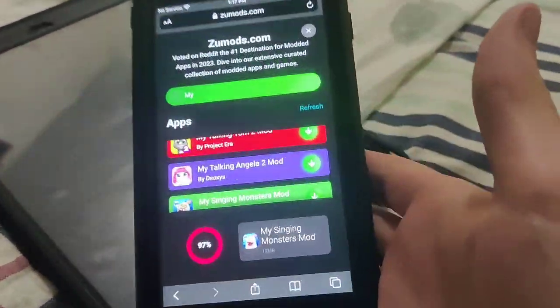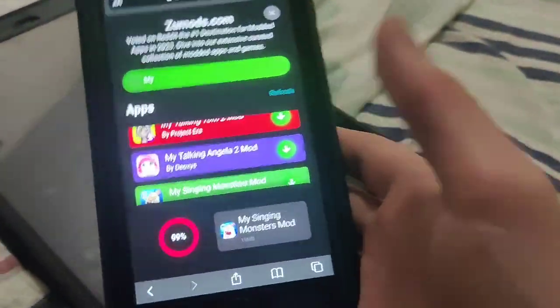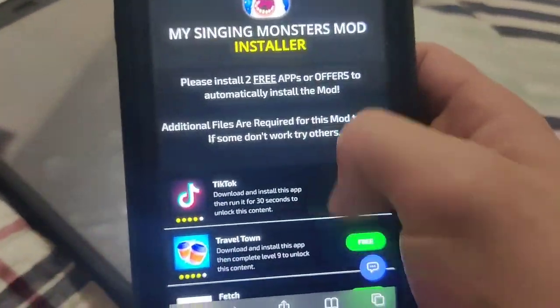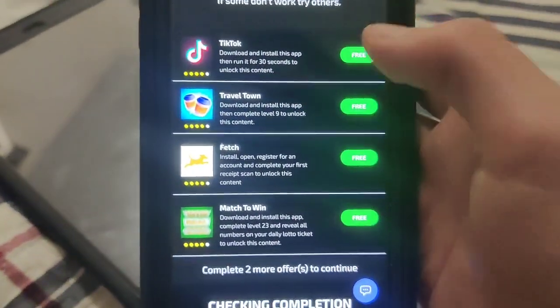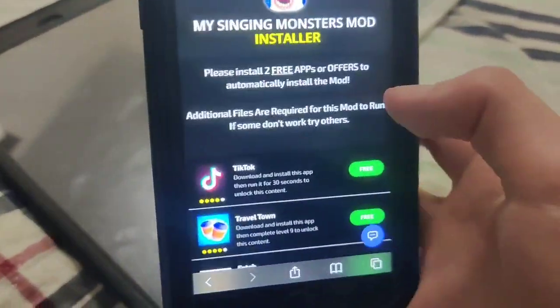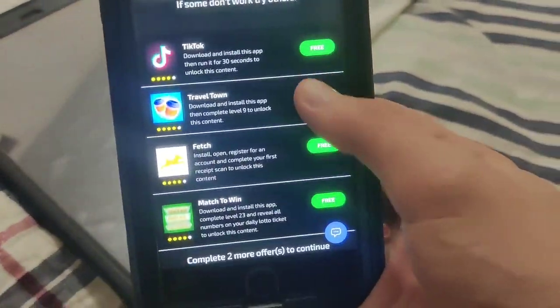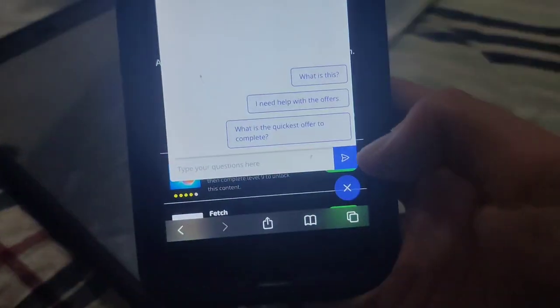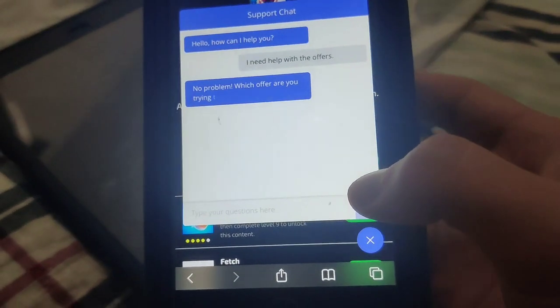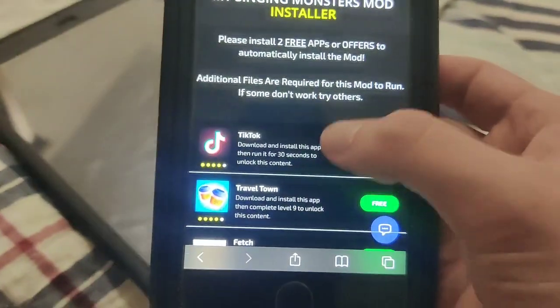Before it downloads, you are going to have to do a verification, which means downloading some apps and completing the instructions. These are completely free and they're from the official app store. As you can see, we have all these apps — TikTok, run for 30 seconds; Travel Town, complete level nine — but it says complete two more offers, so you only have to do two of them. Please install two of them; additional files are required. If you don't know what you're doing, they actually have a chat window where you can ask for help, which is pretty cool. You just press on an app and it takes you to the app store.